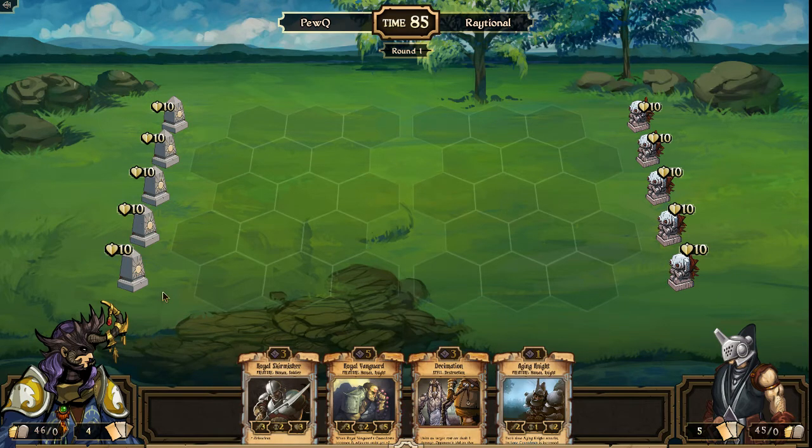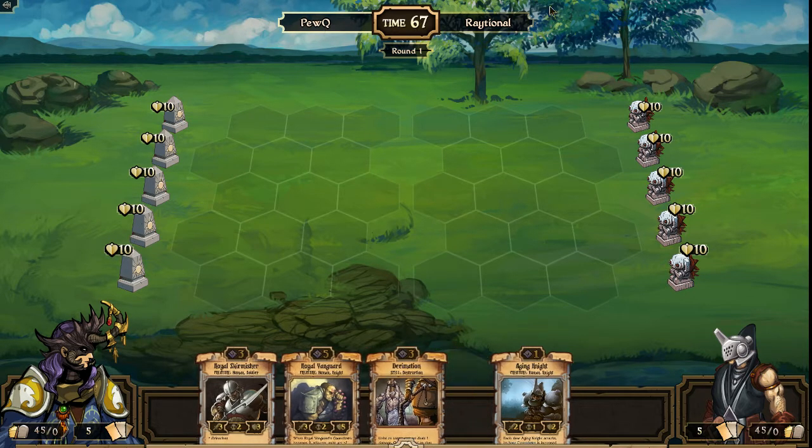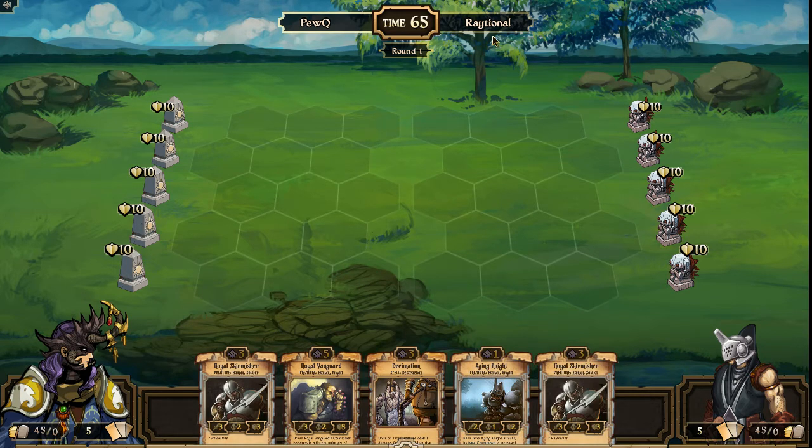Hello Scrolls fans, this is Scrollscast with Smogen. I just recorded a game with Raytional versus Dark Wizard and saw him queuing up right afterwards against PewQ. This is a phenomenal matchup — two of the strongest players in the game. PewQ is somebody I have not had the opportunity to put on my channel yet. He has been one of the strongest players in the game for the last 18 months, and of course Raytional is a super strong energy player as well.